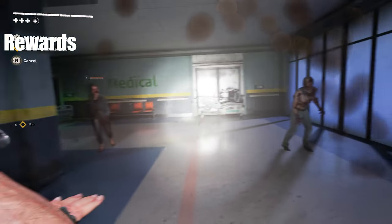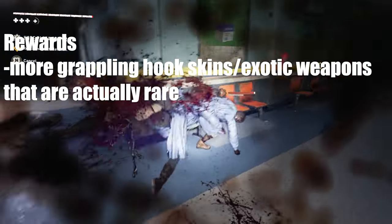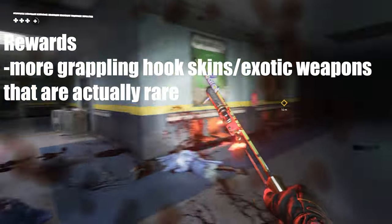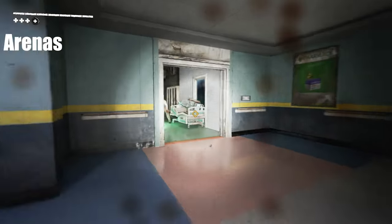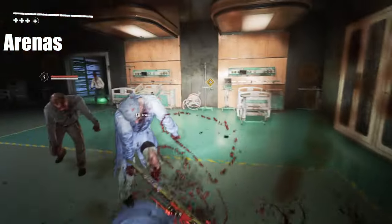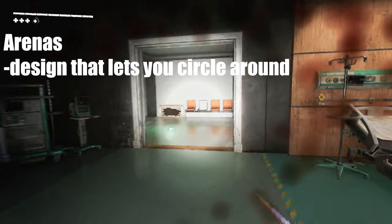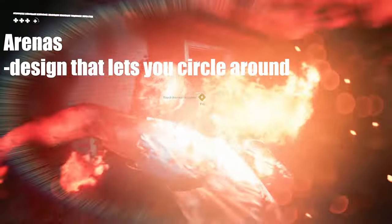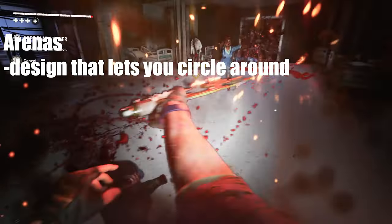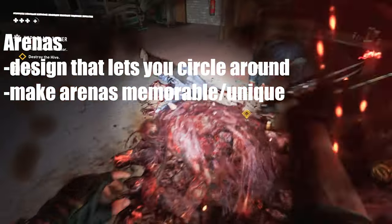The next thing is rewards — something like grappling hook skins or exotic weapons made only for Tower Raid and not present in the base game, kind of like in the Bloody Ties DLC. And another big one is better arenas. What I mean by arena design is that arenas should have a circular build. In Doom Eternal, no matter what, arenas are made for you to circle around them, and in most Quake-like games you have this feature — that's why those arenas are so legendary.